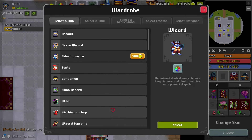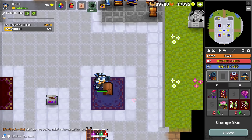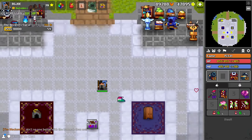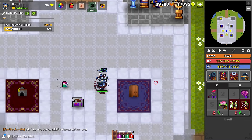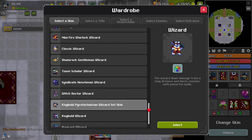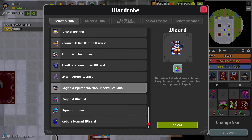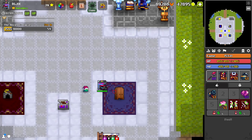I want to try something I haven't tried before. Let me equip a different skin — this one's really bad but I'll equip it anyway — and then equip the Unstable Firework. This completes the set. When I check the wardrobe again, it automatically selects this one and I can't switch to a different one; if I try, it doesn't work.